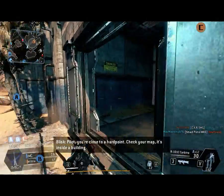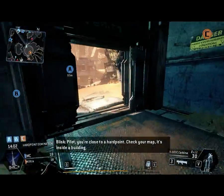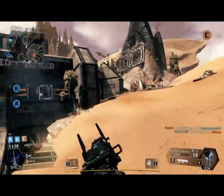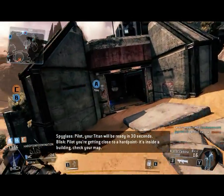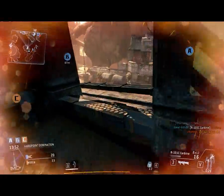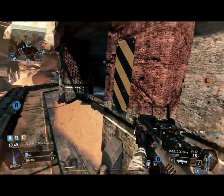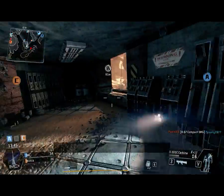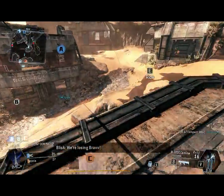Pilots, you're close to a hardpoint. Check your map — it's inside a building. Pilots, you're getting close to a hardpoint. It's inside a building. Check your map. We're losing Bravo.